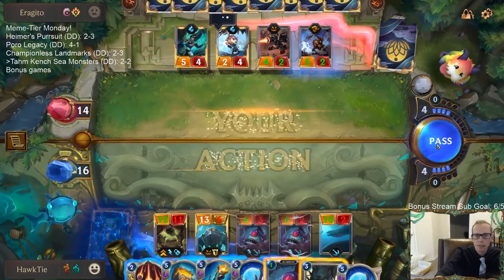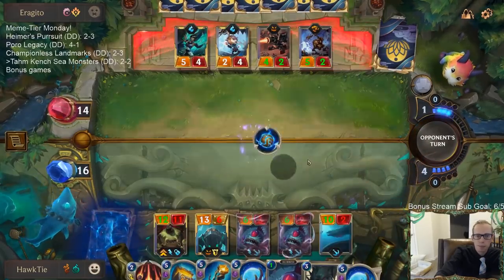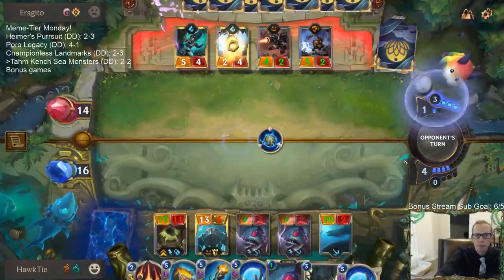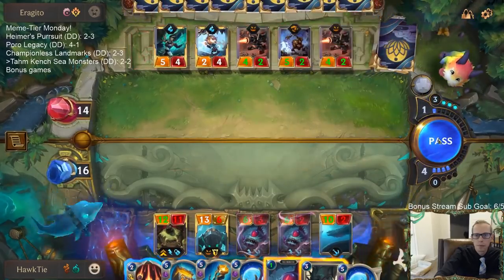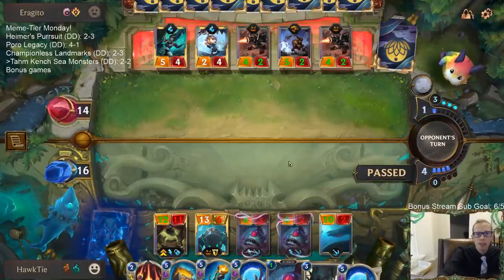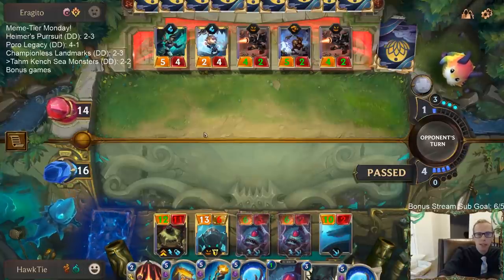They've already attacked — play the Slaughter Docks. We'll just wait. They keep running out of room — that's why they're playing two Flasher Brilliance but only getting one Turret; they're running out of room in hand so they don't get the second Turret.